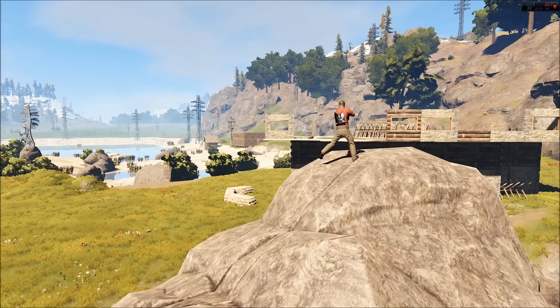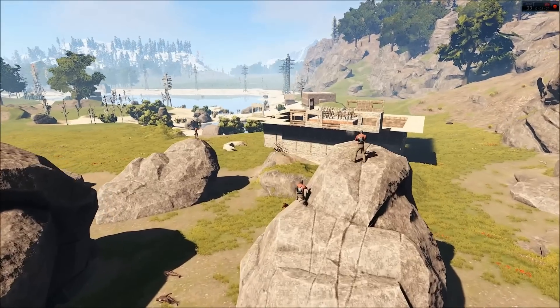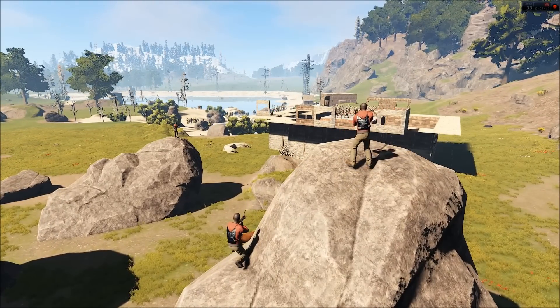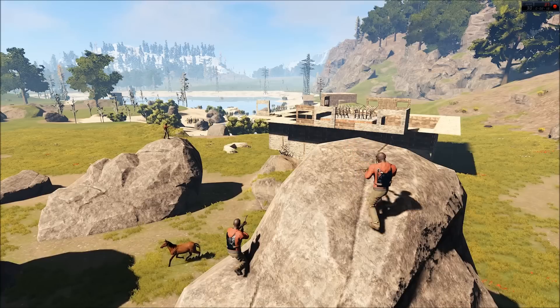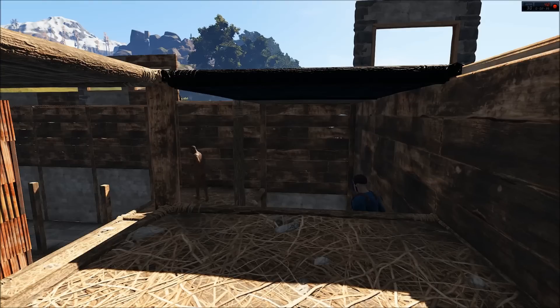As the raiders approach the base, they're taking up overwatch positions on the rocks that form naturally and give the raiders a perspective into the inner part of that compound. By doing this they're able to keep the defenders at bay, and the defenders are having a very difficult time shooting back. As they try to poke their heads out, the raiders are very quickly taking out the defenders.